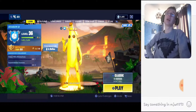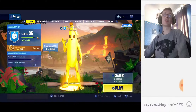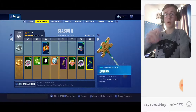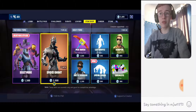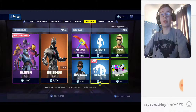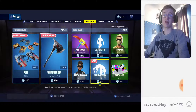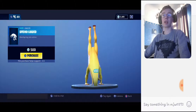We're just going to have a little look at the item shop today because there's a new emote in there that I'm thinking is quite cool. I'm not going to buy it — I'm saving up at the moment. But Spring Loaded — brand new emote, never seen before, rare, 500 V-Bucks. So it's not too expensive. I could buy it quite easily, but I'm not going to. I think it looks pretty cool.